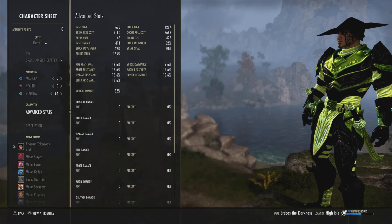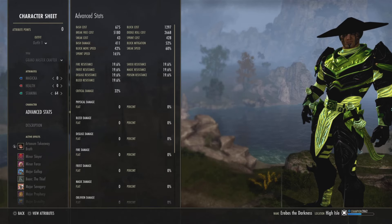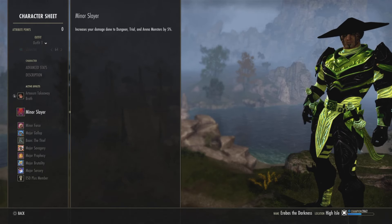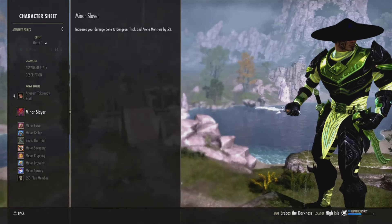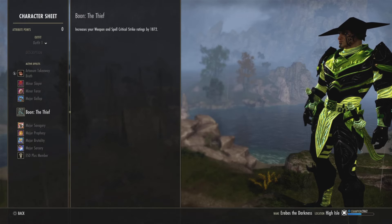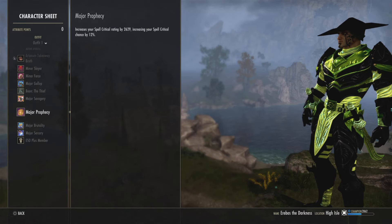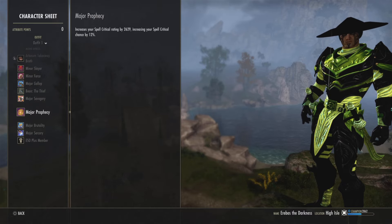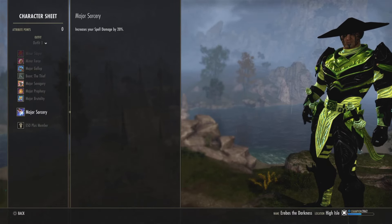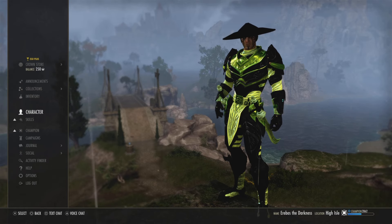If we go on to the character sheet, we've got all of our attribute points on stamina. Because we've got Ansel, we've got major slayer, which is really cool, and minor force — a ten percent gallop — which comes from the PvP skill line. We're using the Thief Mundus Stone. We've got major savagery and prophecy, which covers spell and weapon critical, so we don't need the spell power potion. We've got brutality and sorcery — all without the weapon power potion. That's why we use the Crown Tristat Potion; it also adds a bit more survivability from the health.